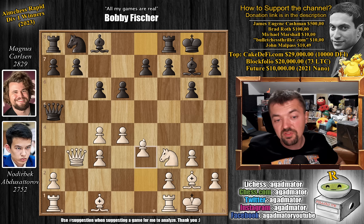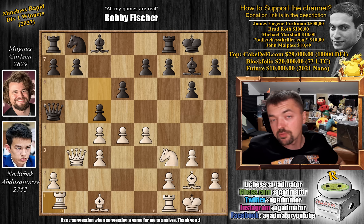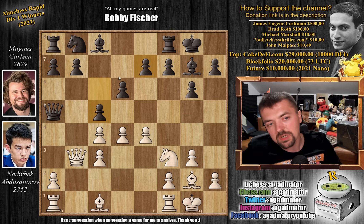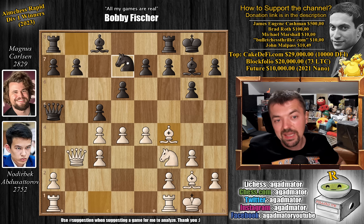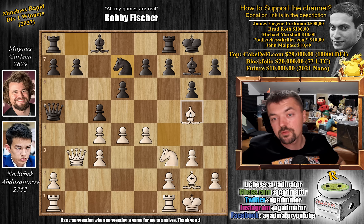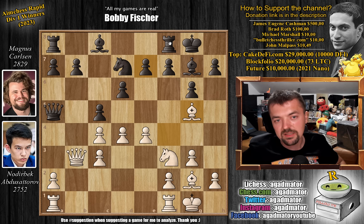Magnus just castles and we have pawn to e4 — Nodrybek grabs the full center — and pawn to c5. Of course you want to get in on this action while the rook is still on a1. After pawn to c5 it is now as of move 10 a completely new game. Nodrybek continues development: bishop to f4 and now knight to d7. Then he goes for bishop to g5, sort of wasting another tempo developing the bishop, but it does come with a threat, so not really a loss of a tempo.